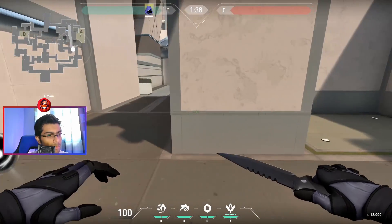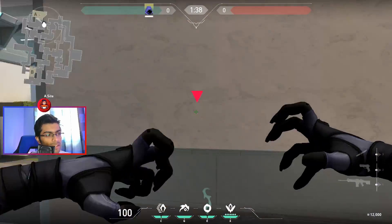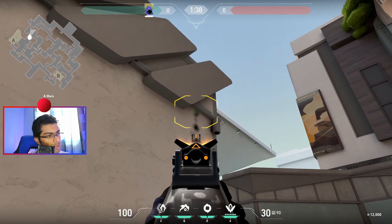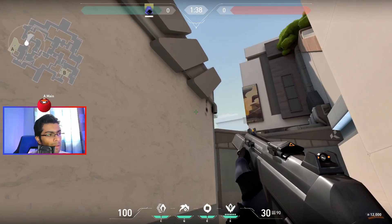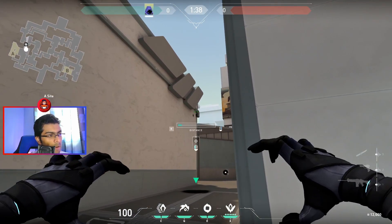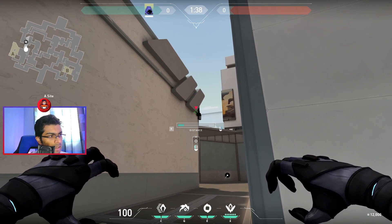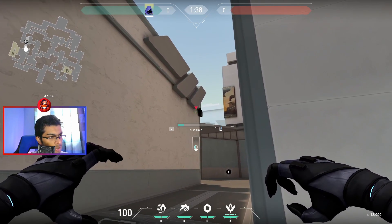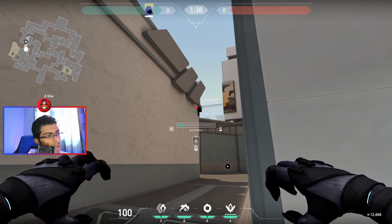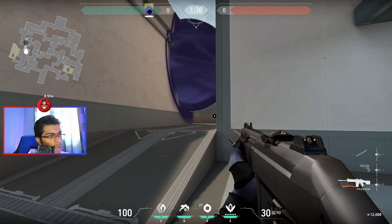This next spot is defending A — trying to get enemies as they come across this corner. You can set this up pre-round. Put your arrow right over here — from here to here to here, that's the aiming reference. Stand here; the arrow is going to be red. Get it around this area, then look down until that arrow is somewhere over here — that's it. Let it go once the round starts and you get this peek. From the opponent's point of view it's pretty good.